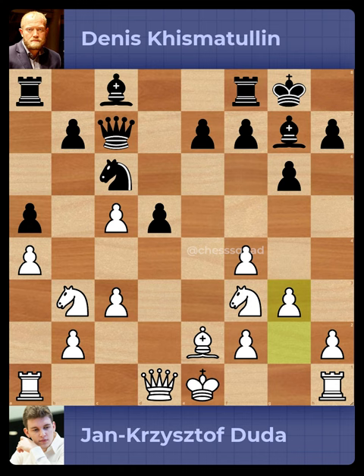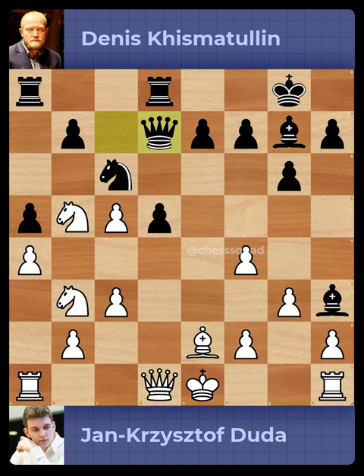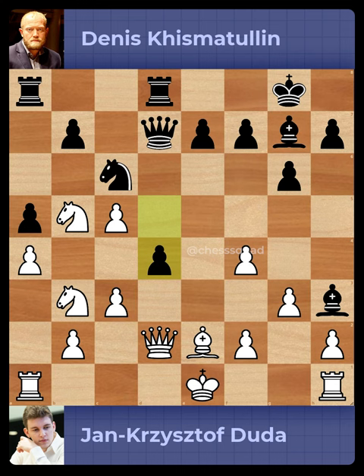Pawn to g3, Rook to d8, Knight to fd4, Bishop to h3, Knight to b5, Queen to d7, Queen to d2, Pawn to d4, Knight captures on d4, Pawn captures on cd4.